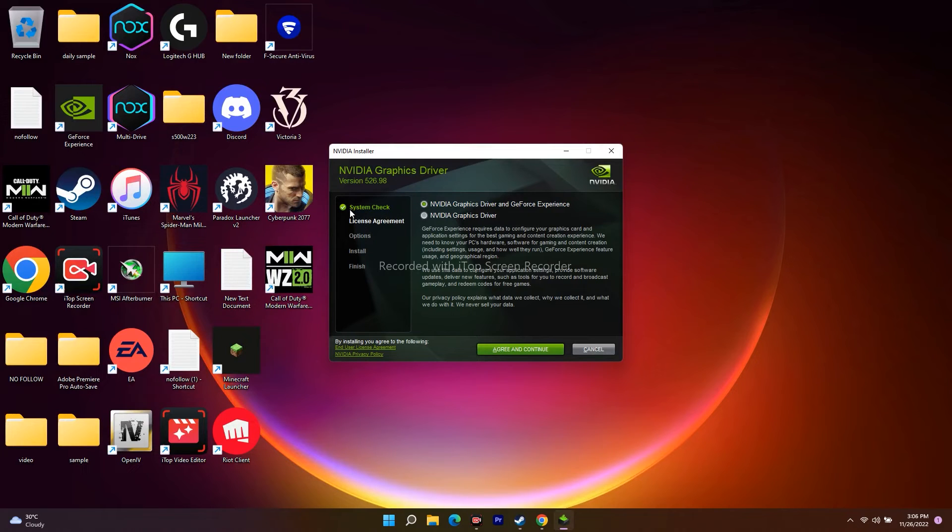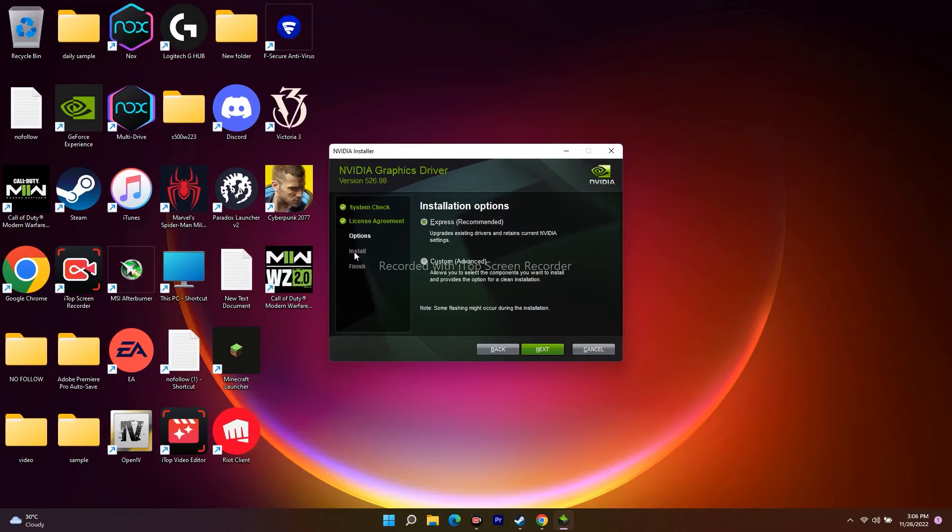Now let me finish showing the driver installation steps. Select the installer, click Agree and Continue. When prompted, select Custom — do not leave it on Express. Click Next and proceed. After installation you'll need to do a restart, and once it's successfully installed you can launch the game and it will most probably be completely fixed.